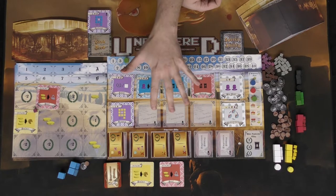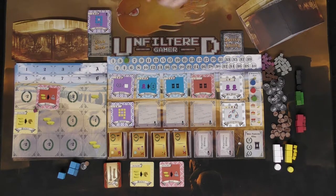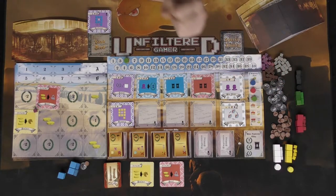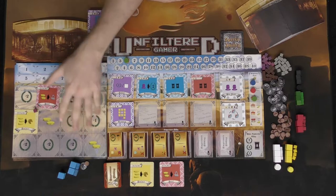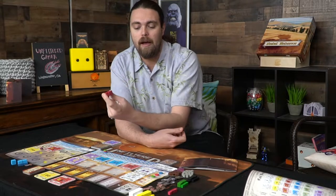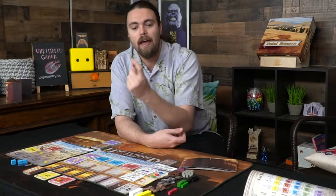First things first: there are six different player colors in the game — black, green, red, yellow, white, and blue. Each player gets these larger cubes, which represent palace construction tithes worth five each, and smaller ones worth one each. You'll basically be building onto the palace if you cannot gain the empress's favor cards.